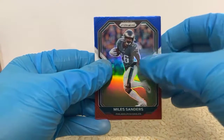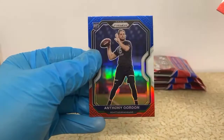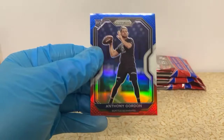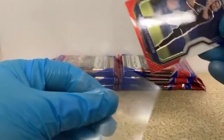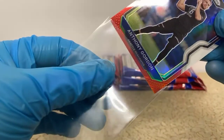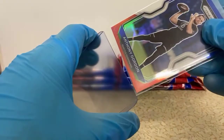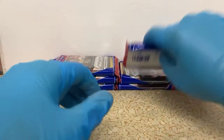Miles Sanders for the Eagles, Eric Kendricks for the Vikings, and another lower-tiered quarterback currently — Anthony Gordon for the Seahawks. They're talking about trading Russell Wilson, or Russell Wilson saying he wouldn't mind going to a certain few teams. I don't know what they'd do — if they trade for another quarterback or if they've got another option in mind.